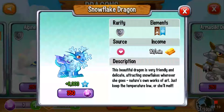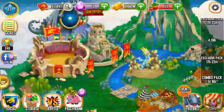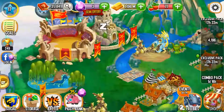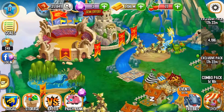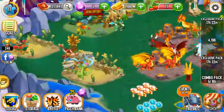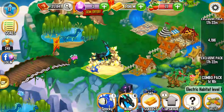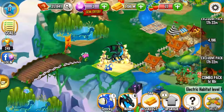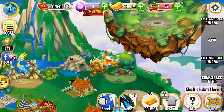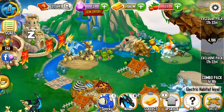Next we're going to show you how to get this Snowflake Dragon. This video — I hope it's really handy. Before you get the Star Dragon, you have to get an Electric Habitat that looks like this one right here, like in the middle of the screen. And then you'll have to level it up a couple of levels, until it's able to breed it.